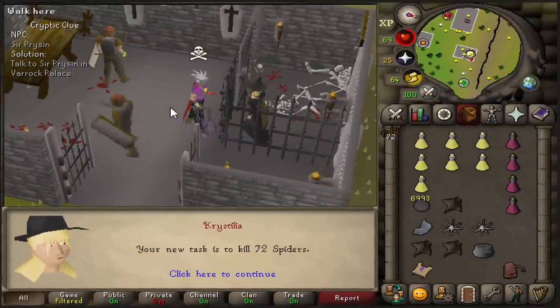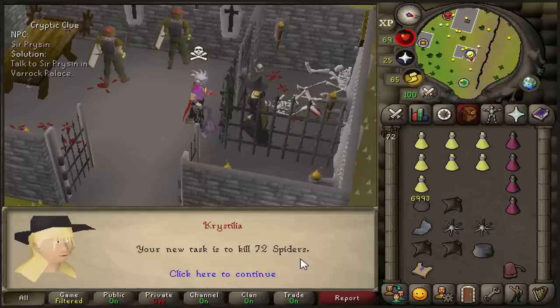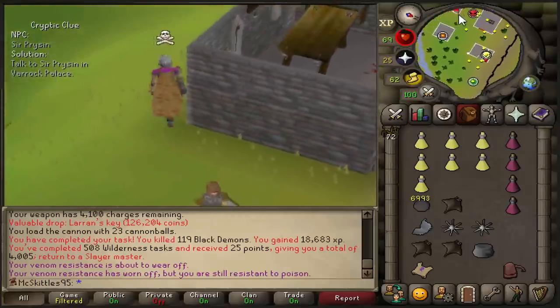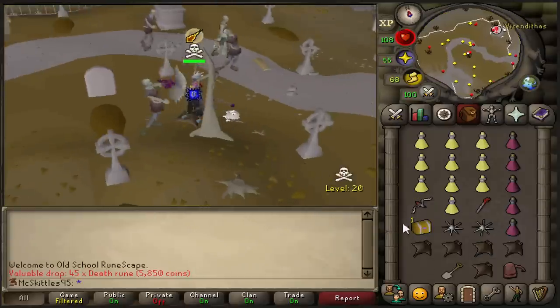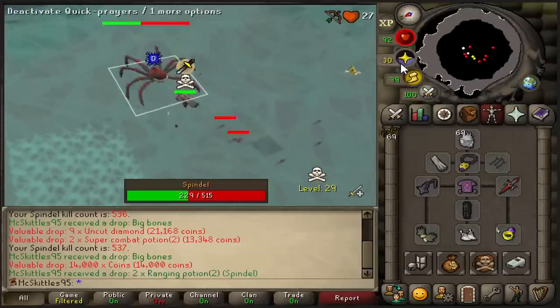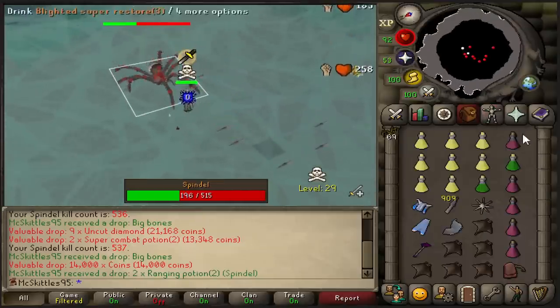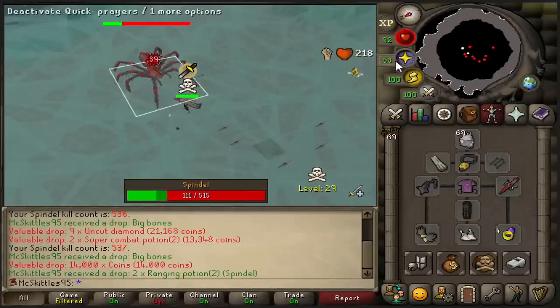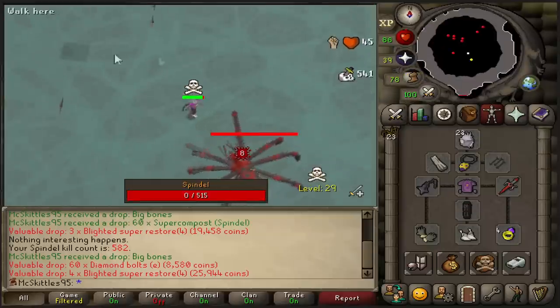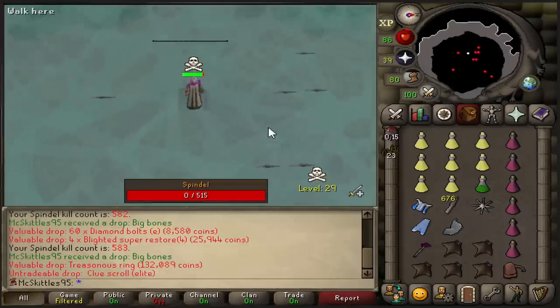It's been a long time honestly, but that is 72 spiders and I'm really excited to go back to the Spindle. But first we have another clue scroll. Another casket. If you do the melee method properly, this boss is so enjoyable, but obviously I can't get too comfortable, because if I get TB'd in here it is terrifying.